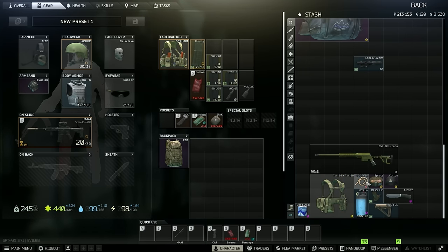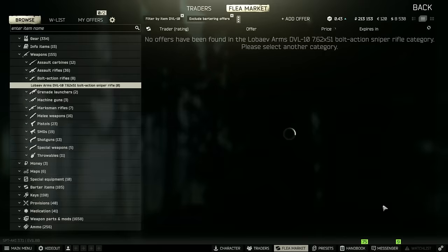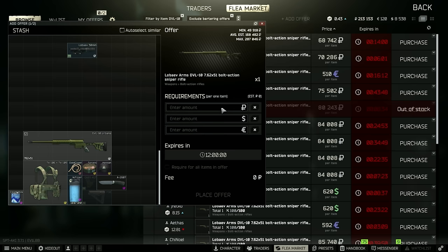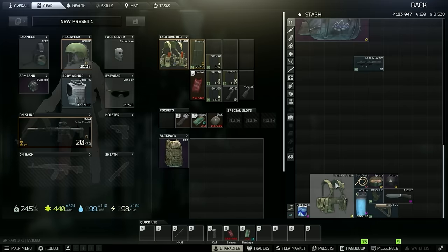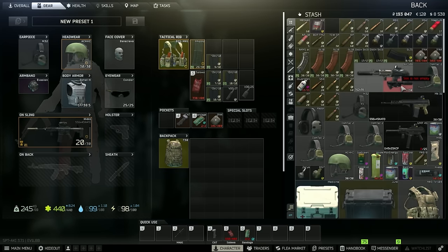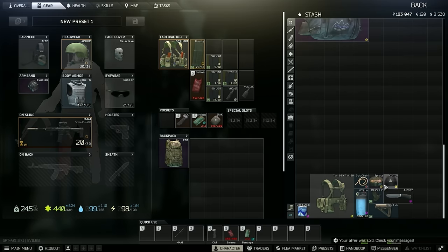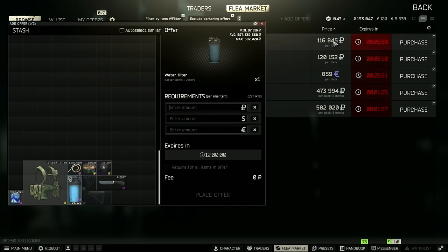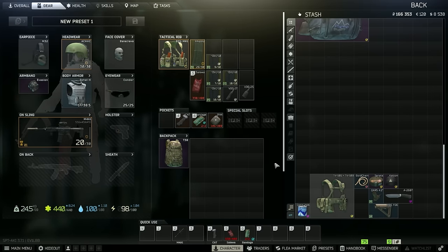Maybe I just strip the optic and sell the DVL for money — I'll put it on the flea for like 75k. Should be easy. We'll keep the optic and put it on the M4 or whatever gun we want for long range. Oh my god, these are going for good money. Can I sell this for like 400k? Let's see if that sells — if it does, that's huge. We just made a ton of money.